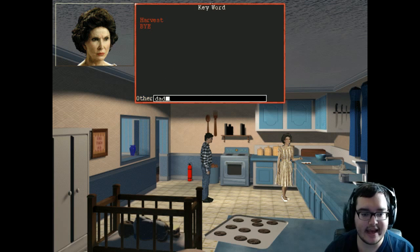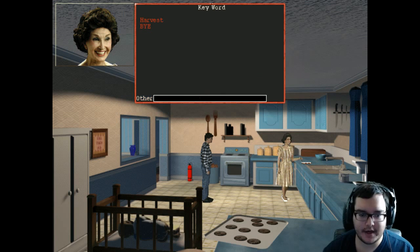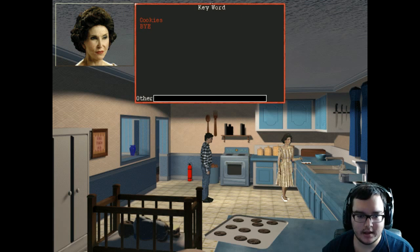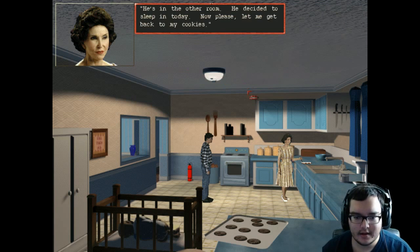'What about Dad?' 'Stop speaking nonsense, dear.' Can we talk about our father? 'He's in the other room — he decided to sleep in today. Now please let me get back.' Is she going to say the same thing? Yes — 'He's in the other room, he decided to sleep in today.'